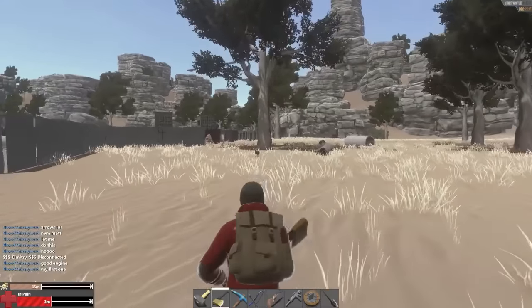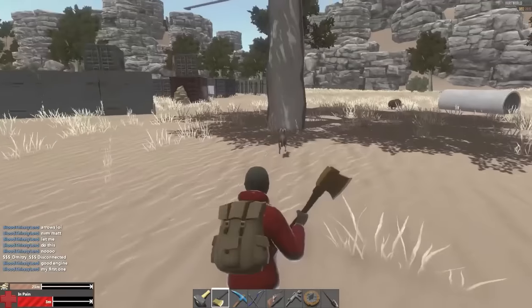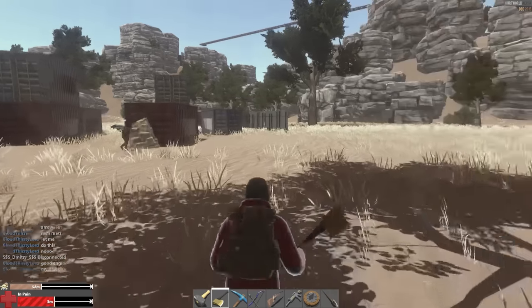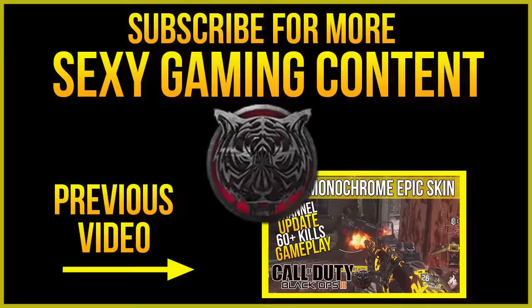If this glitch did help you out, show your support by smashing that bloody like button. Let's get 20 likes on this video, and if you mates want to see more Hurtworld videos, all you have to do is share this with your friends and hit that subscribe button to become a mate today. And that's all for this video — time to go, but don't you worry, we'll be back very soon. Hang on, you guys, because you ain't seen nothing yet.